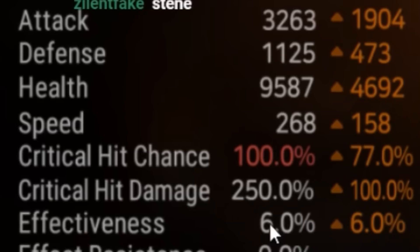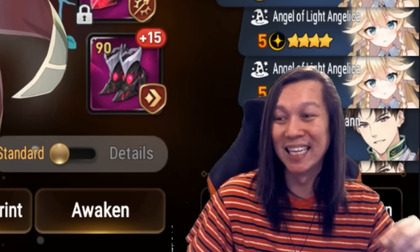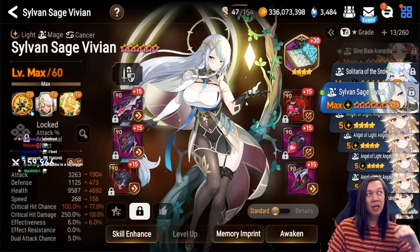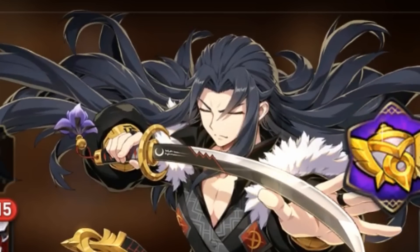Sage Vivian focuses on speed over some damage in stats, but it's good enough. Tag House is best in slot in my opinion — to me she's a supportive damage dealer that is there to help other units do more with the crit damage pump.